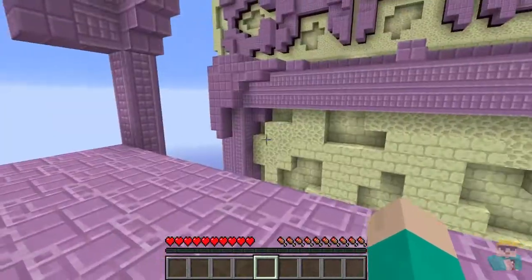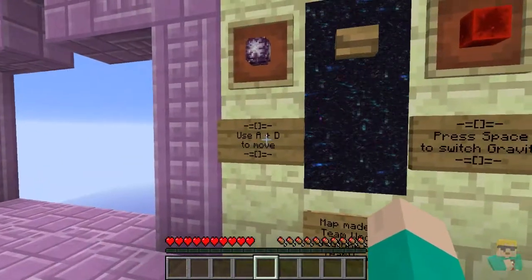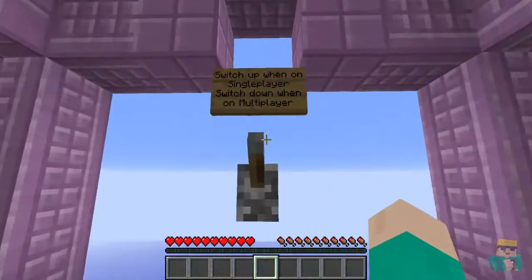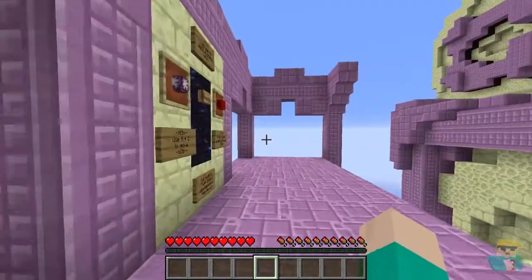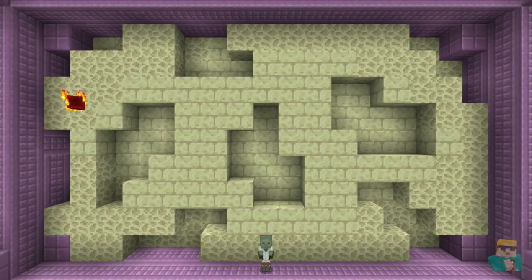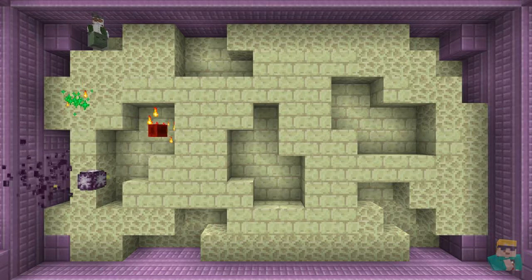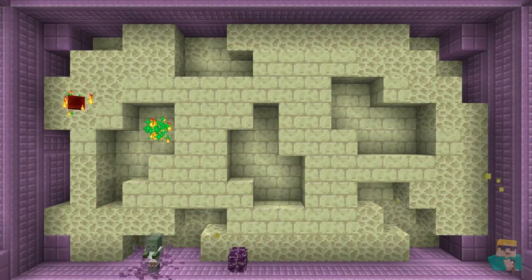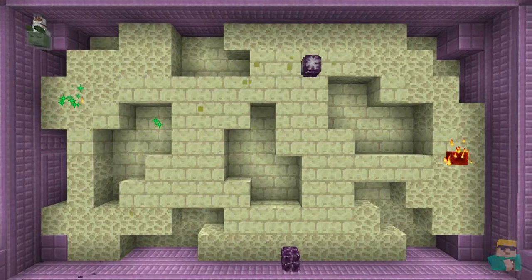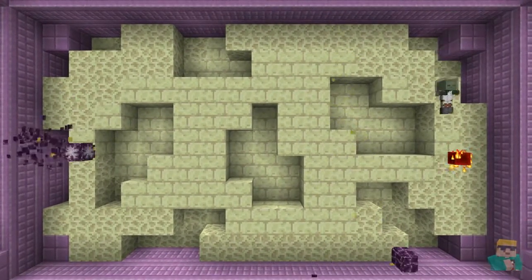You press space to switch gravity with the little character that goes up and down, and you use A and D to move, and you try to avoid these things. Switch this up when on single player, which I am, and down when on multiplayer. So press this to start, and you have your little baby zombie. You move left and right to try to go up and down, and you try to hit the redstone blocks without hitting the purple things.